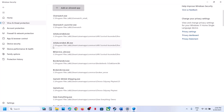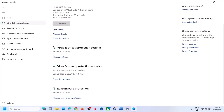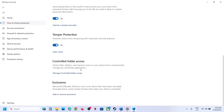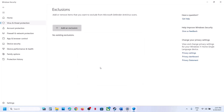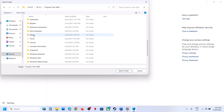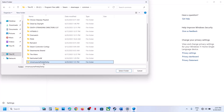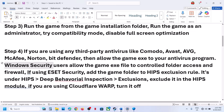Once the game is added, launch the game and check. You can also go to Virus and Threat Protection, click Manage Settings, and under Exclusions click Add or Remove Exclusions. Click Yes to allow, click Add an Exclusion, select Folder, navigate to the game installation folder, open the game folder, select the complete game folder, and click Select Folder to add the exclusion.